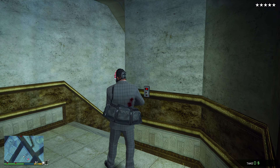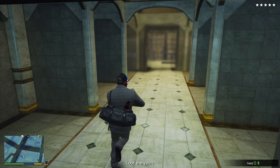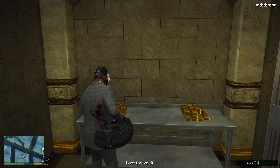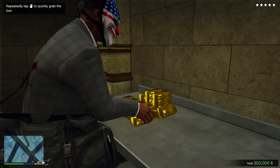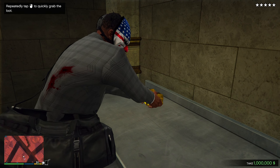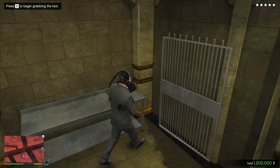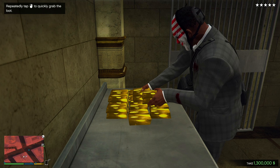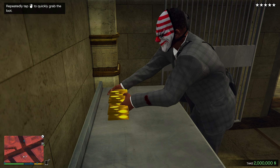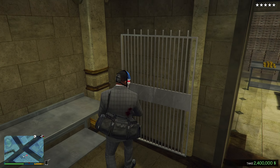Теперь просто ограбление началось — сигнализация сработала. Отправляемся в хранилище — смотрите, сколько здесь всякого золота! Берём и просто накидываем. Это ограбление одно из самых крупных — видите какими суммами здесь идёт? По сто тысяч первое — вот это нам дало сразу же миллион двести. По сути здесь то ли шесть с половиной, то ли сколько там миллионов даёт это ограбление — посмотрим сейчас.